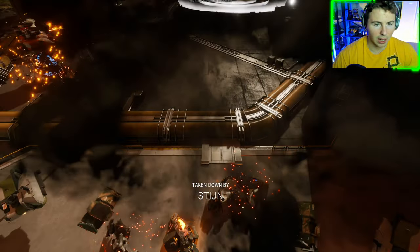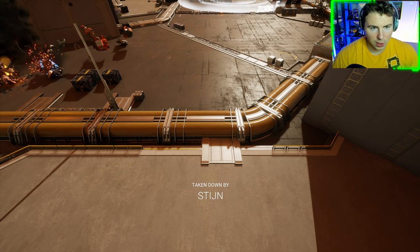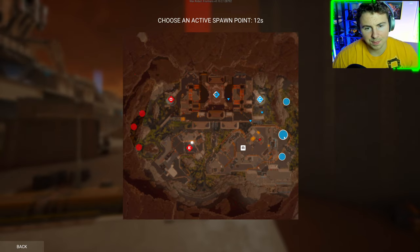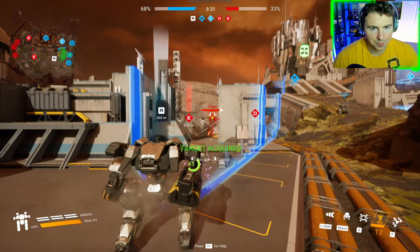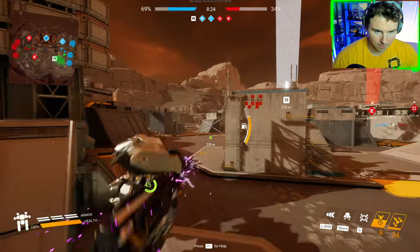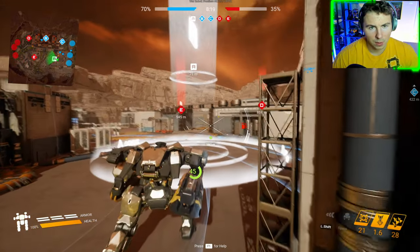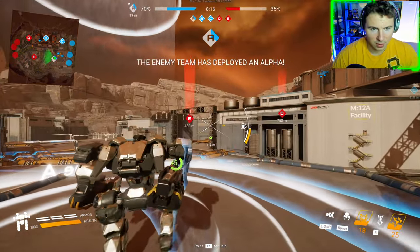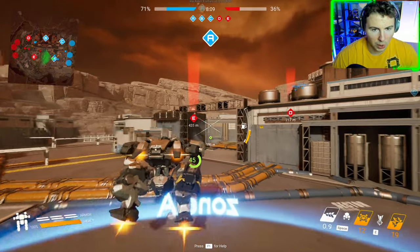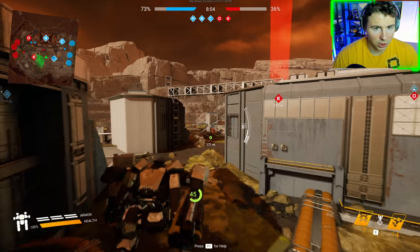I'm gonna abandon this — it's really just a waste of time at that point. They're bringing out their Titans so we might have to match that energy with something faster. We need beacon A back as well. Is anyone at beacon A? No — I'm gonna grab it. Our beacon bar is like double, but in this game to stop the other team's beacon bar from going up, you only need three beacons — you don't need five. If you have three, the other team's beacon bar will just barely move.